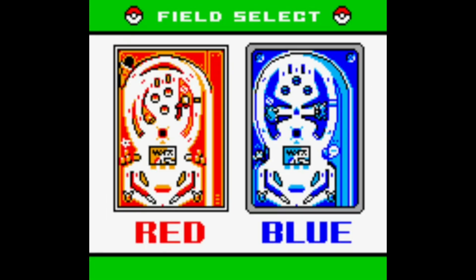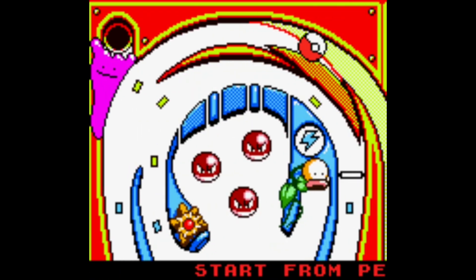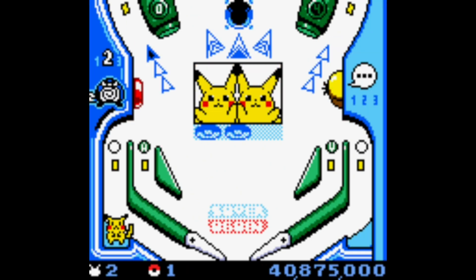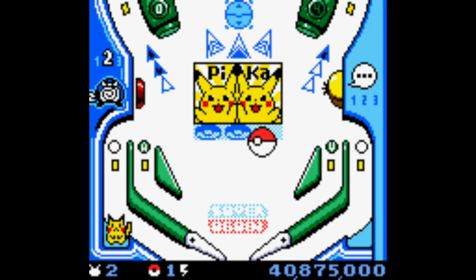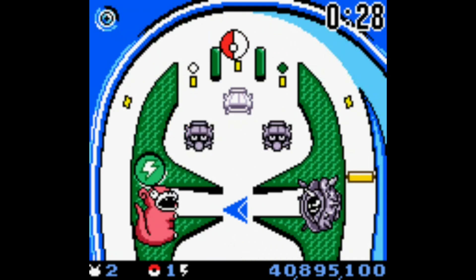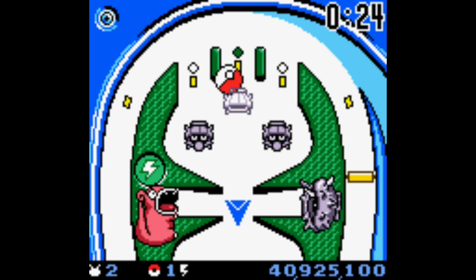Surprisingly, there are two tables included in this game — red and blue — instead of being slightly different copies of the same game. The blue table might be harder than the red one, at least it seems that way to me. When you start the game, you can choose either the red or blue table.